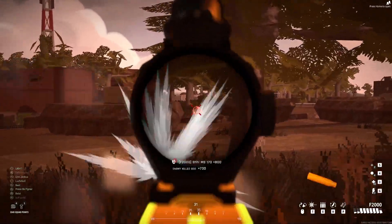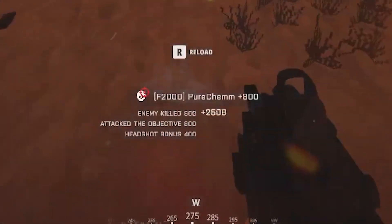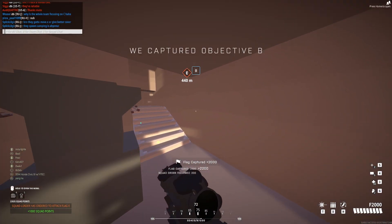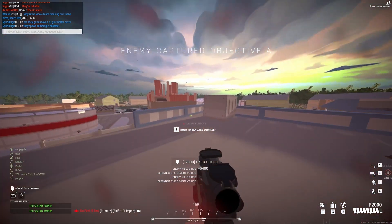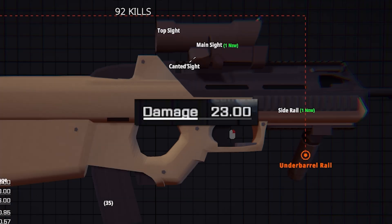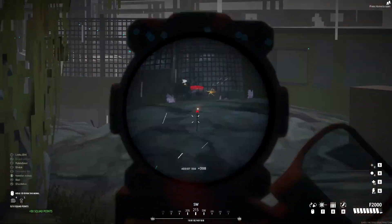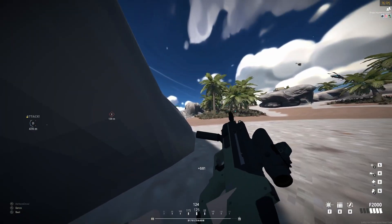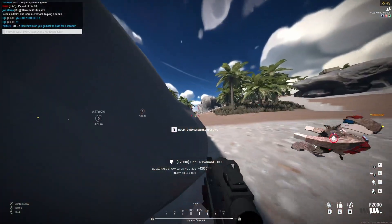Add that together with 35-round mags and an above-average reload speed, and the F2000 is looking like a pretty strong choice — but then: 23 damage. The 35-round base mag capacity looks good, and it is! You need those 35 rounds, because you're gonna use every single one.